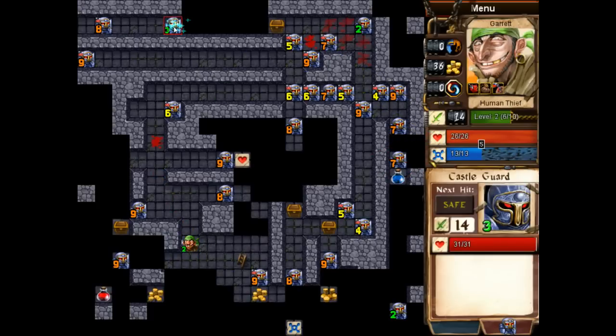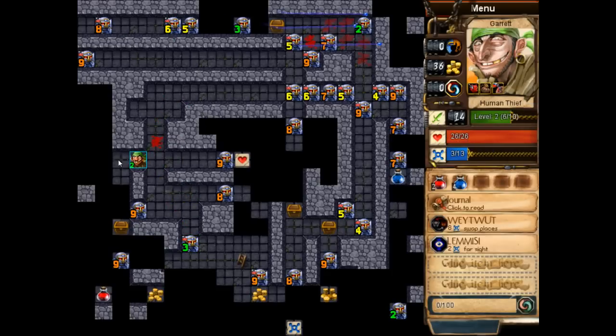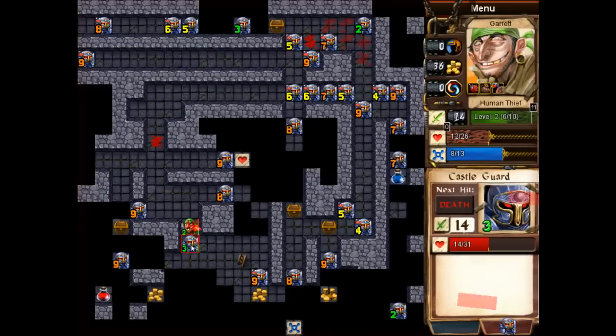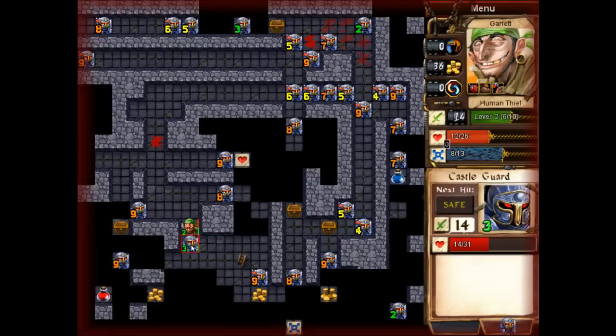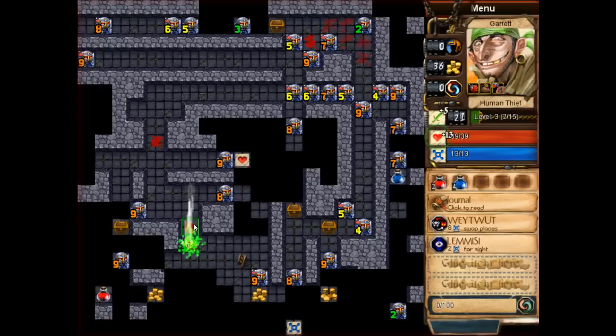I'll switch places with this level 3 up here. Use the Lemme C, gain that one extra MP, and I will switch places with Mr. Level 6, who's kind of my whipping boy for that. We need 8 mana, so let's grab it — just need 2 more exploration. Very nice: 1 hit, 1 switcheroo, and 1 kill. Very good — win! Okay, I'm level 3.